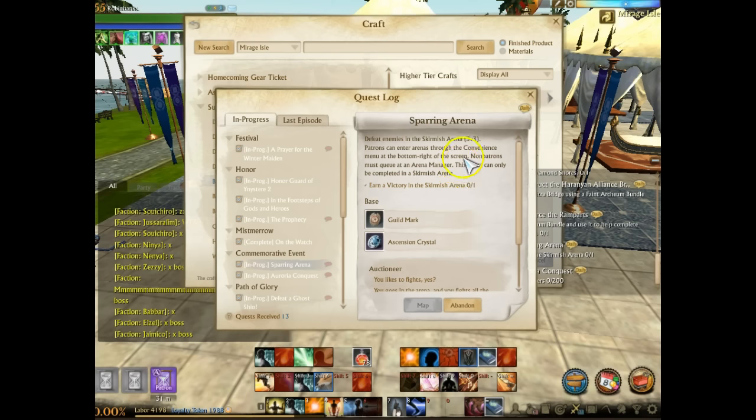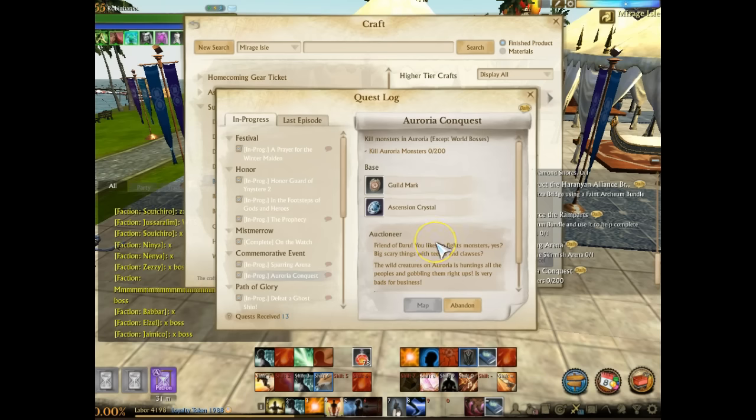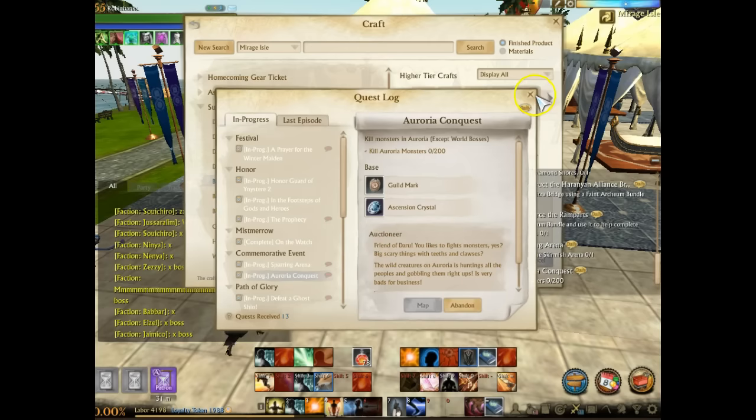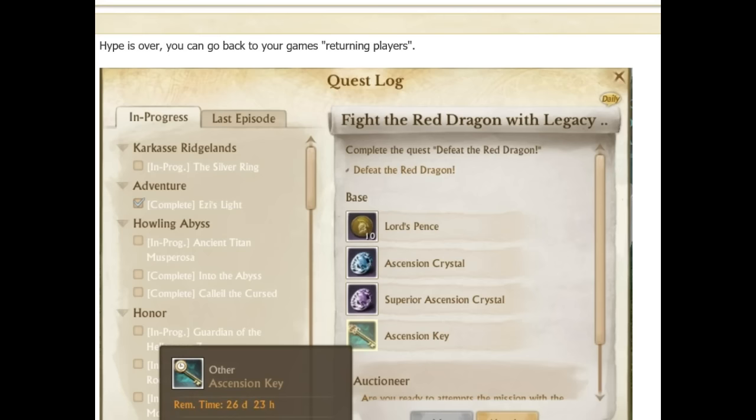You get three ascension crystal quests a day: one for the 3v3 scrimmage arena where you have to win one match, one for killing 200 aurora mobs, and one for spending 1000 labor. Once you turn these into the Daru with that special buff on your hero, you'll be awarded with rewards and another new quest.